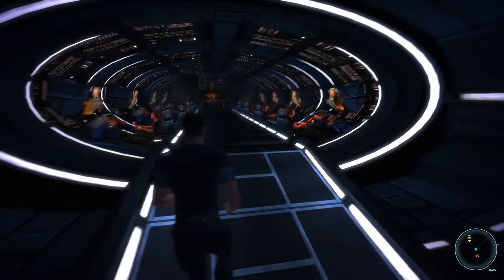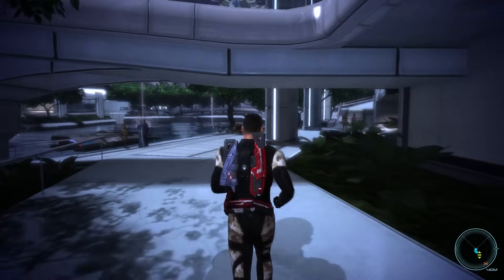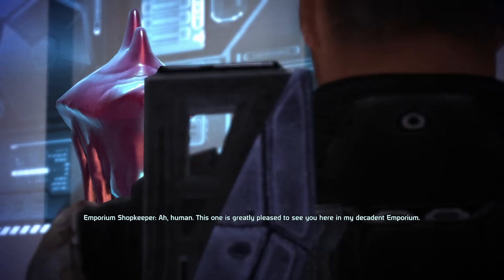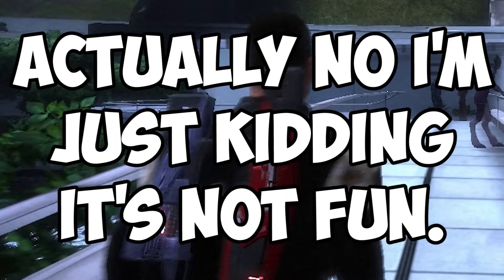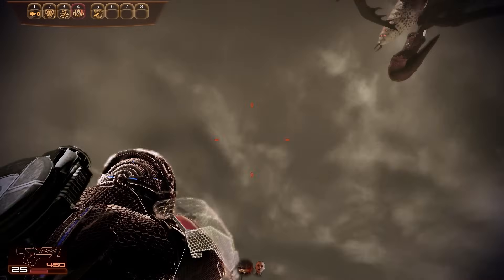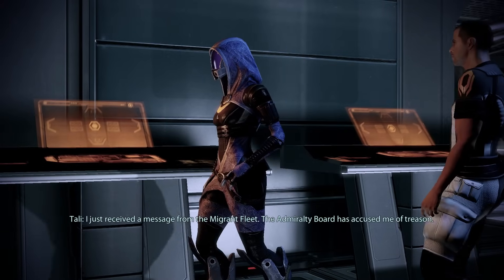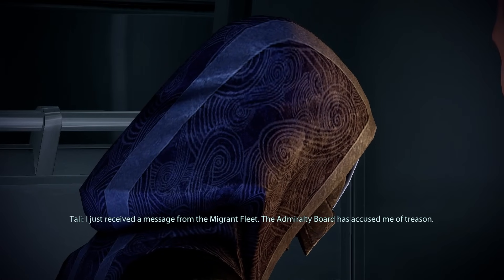Mass Effect is a really fun game but it does have some pretty lame side quests — running around the Citadel talking to people and driving around an empty planet for 20 minutes. But Mass Effect 2 does step it up a little bit, especially with the crew loyalty missions. The best will vary from person to person, but I enjoy Tali's. Granted she's my favorite character so I may be a bit biased, but I have a YouTube channel, which by default makes my opinions more important.